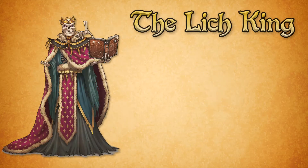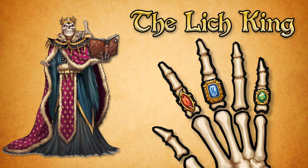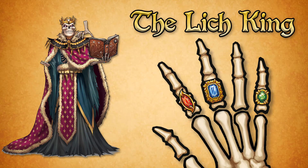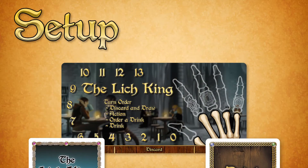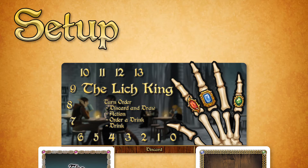Enter the Lich King. This ancient skeletal mage has transferred part of his essence and power to a severed hand, making him highly resistant to attack by the good guys. To set up play for the Lich King, shuffle your deck and place it near your player mat. Place your first drink in your Drink Me pile and place the 5 finger tokens on their matching spaces on the player mat.